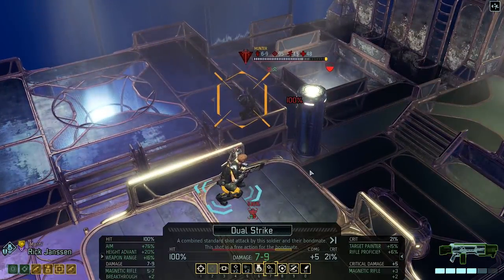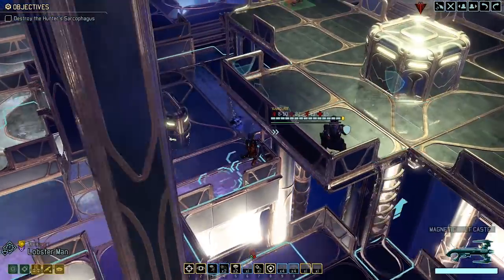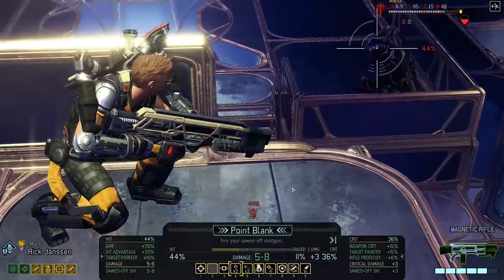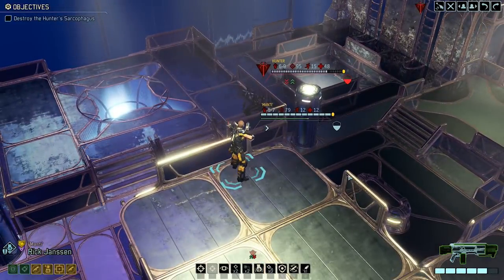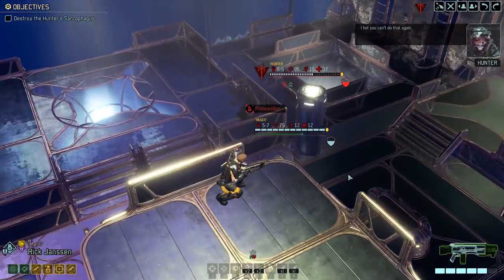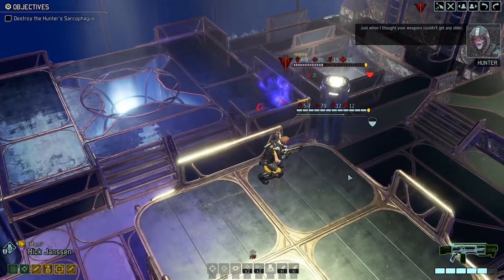What about Jewel Strike? Who's your bondmate? Lobsterman — and does he have line of sight? Yes he does. 87%? I think we're going to use Jewel Strike. Nice one, 11 critical! And here comes Lobsterman. Nice one — before Planeswalker kicked in. That was really good damage right there.